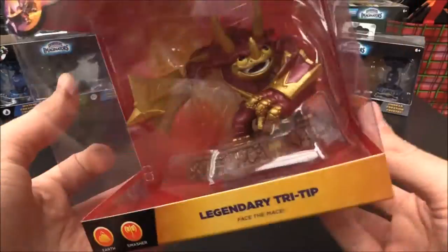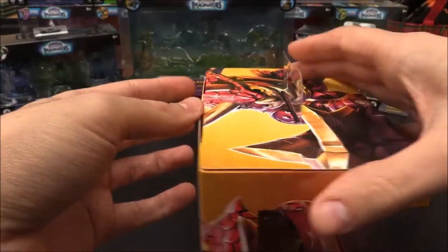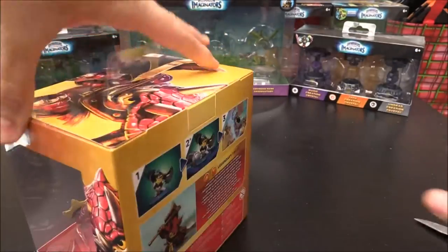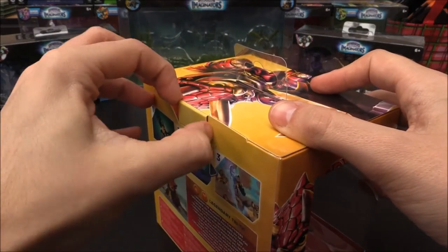So, without further ado, let's pop him open. Let's do it. So, let's undo this little tag thing here, and then we'll cut along the tape section, like so. And then we can hopefully pop this dude open out of his box.